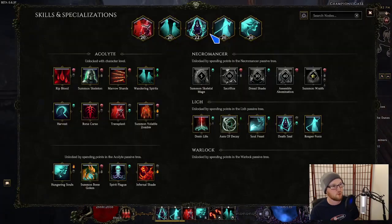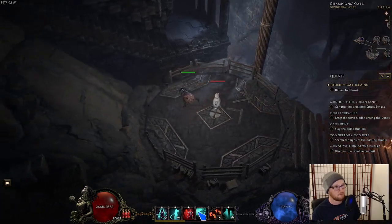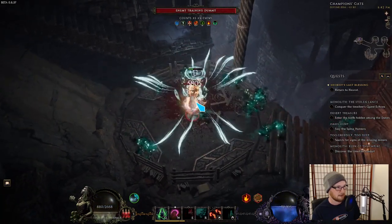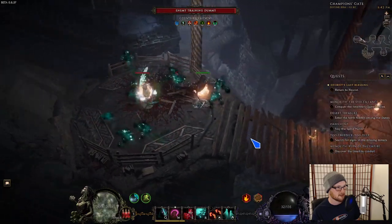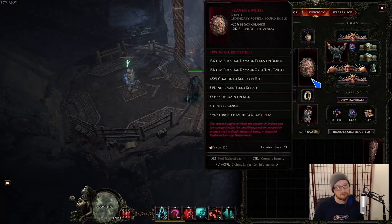Let me show you what the single target damage looks like. We'll turn on Death Seal, click Wandering Spirits, then hold down our skills and see the numbers. After a couple of seconds while ignite stacks up, it looks like just over 400,000 damage. For ailment builds: if your ailment damage is ticking over 200,000, your build is good — that's the floor for clearing pretty much everything in the game. You can kill tier 4 bosses; it'll take more than 30 seconds but you'll be fine. 400,000 is quite good. 1,000,000 is 'holy crap, this should be nerfed.'